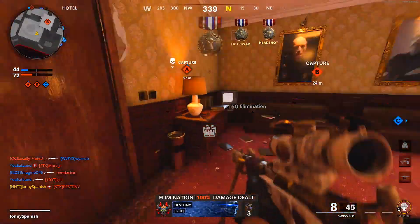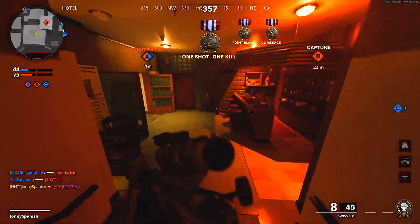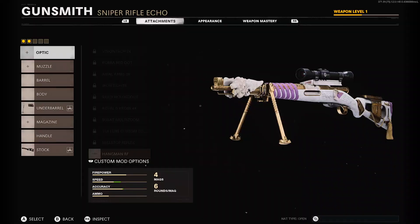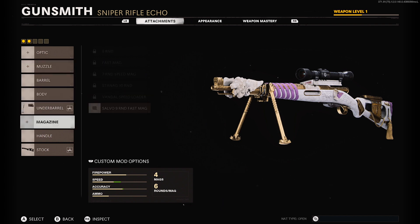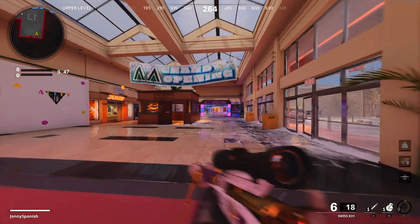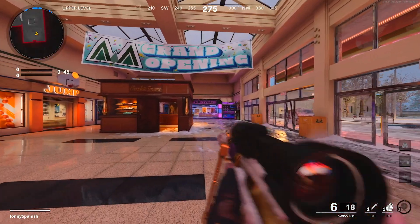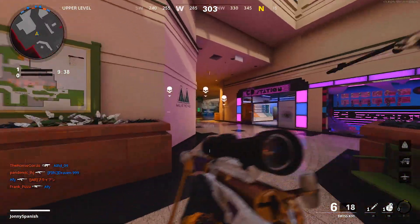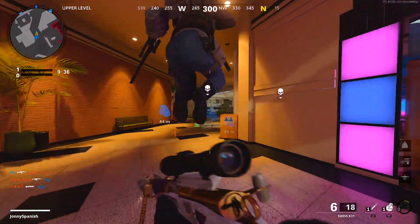Get wrecked! Not gonna lie, this is nice. We took off the scope, which was way too high magnification, we took off the infantry stabilizer — that was hurting ADS so much — and we took off the Salvo 9-Round Fast Mag because that really hurt ADS too. Look at that — that's a lot more responsive, that's actually kind of fast with no speed attachments.